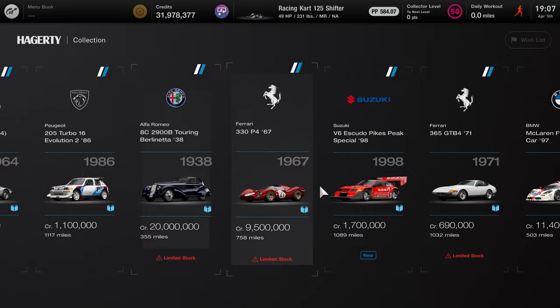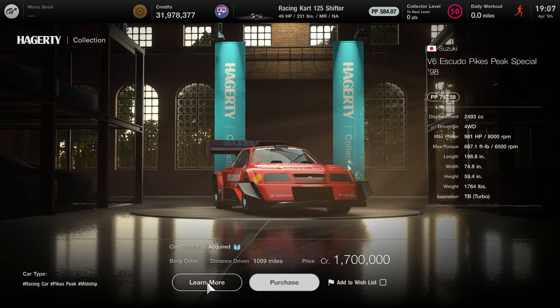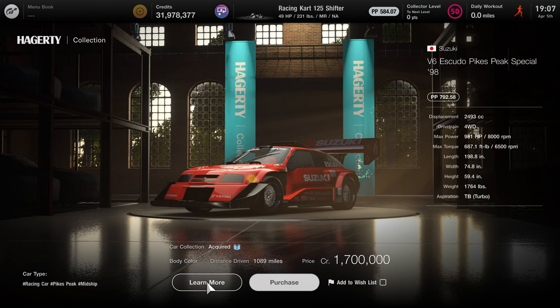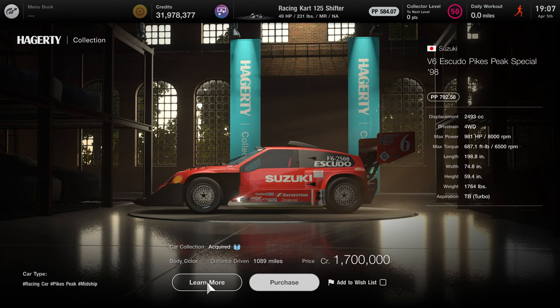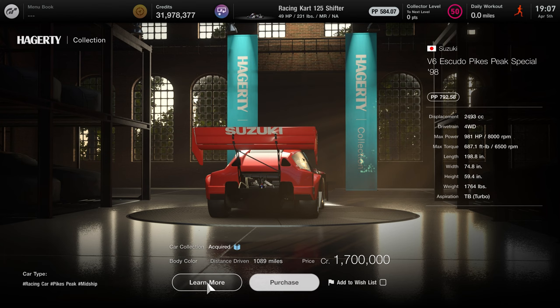Now you might be wondering, what do you mean this car is back? It's been in the game since last summer. Well, for those of you who don't know or haven't noticed, there's actually been a bug with the legendary car dealership rotation where the Suzuki Escudo and the Ford Roadster have not shown up ever since June of 2022. So if you've been watching a lot of Escudo videos and wondering how do I get the Escudo, where is it — I haven't seen it in the legendary dealer in such a long time — well, that's pretty much what happened. There's a bug, and because of that bug, they haven't showed up until now.